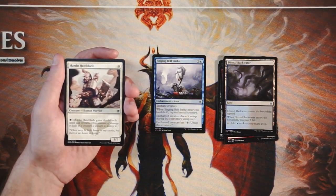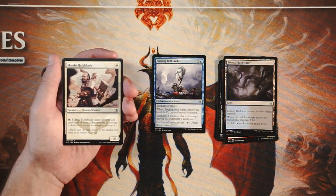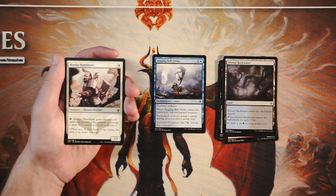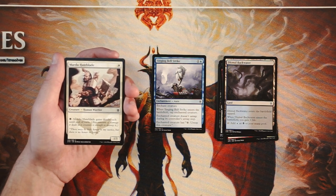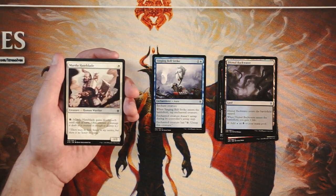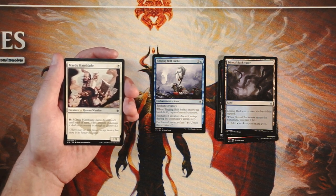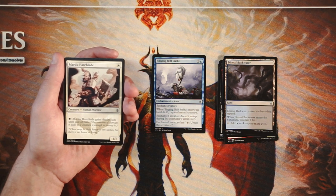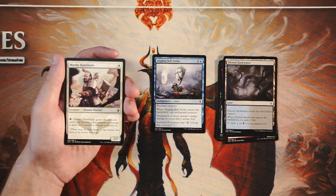Mardu Hateblade is a 1/1 for one white. You can pay a black to give it deathtouch until end of turn — a multi-color ability fitting the Mardu color scheme of white, red, and black. I don't mind this card. It's not an amazing one-drop by any means, but being able to grant deathtouch at instant speed lets you trade up with a lot of things. I don't love it more than Singing Bell Strike, but if I'm in those colors, I'd be fine picking this up.